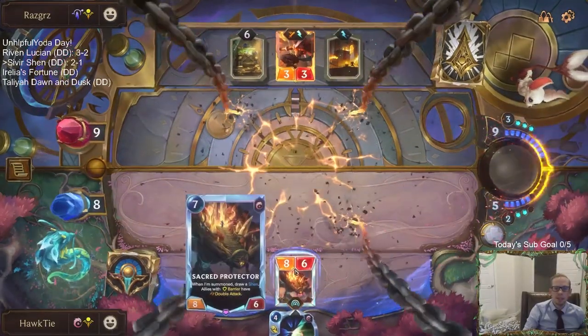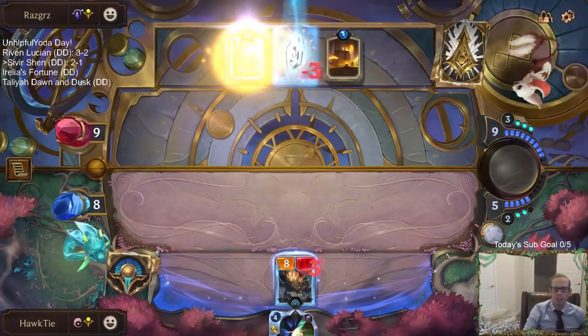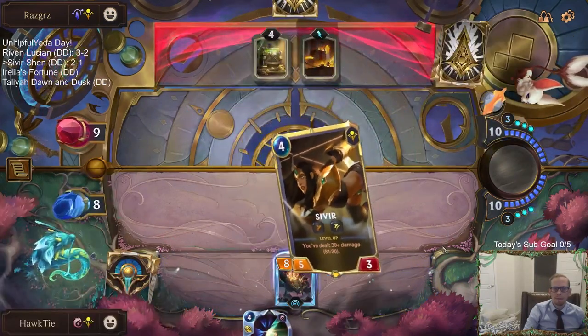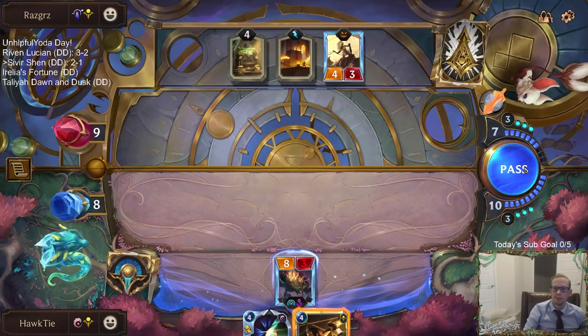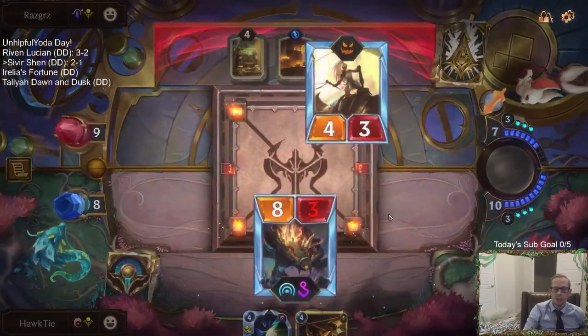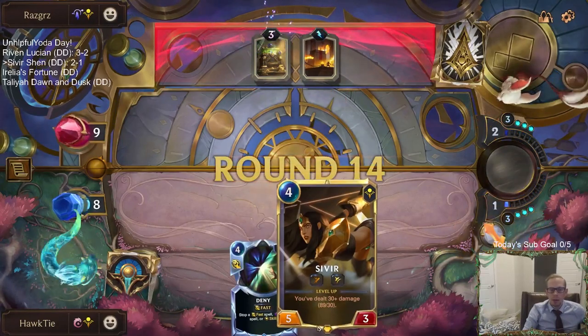That basically means they don't get to have their 6/2 trade with my Sacred Protector, because they have to make that trade right there. No unit — oh, that's a good draw. They don't, there's no reason to challenge. Pass. But if I would have played Sivir, Sivir dies. Nice — that's a great draw.